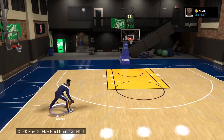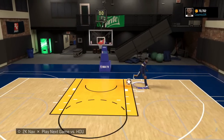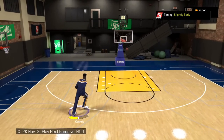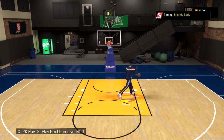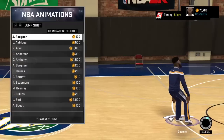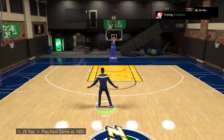I know some people don't have the VC to get some attributes, but it's not that hard. That's how you get green lights — this is how I do it. Bang.